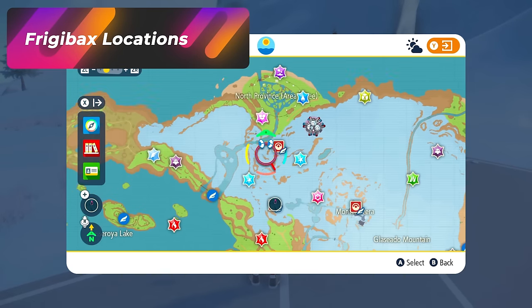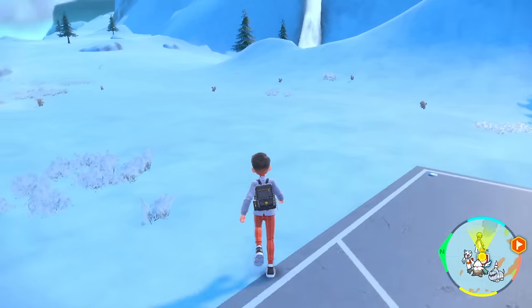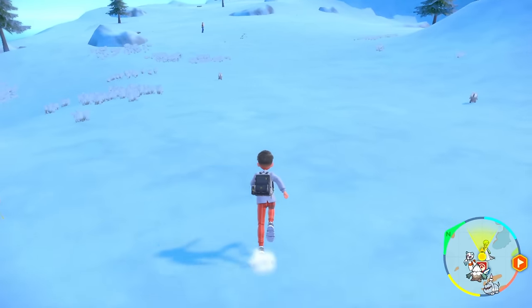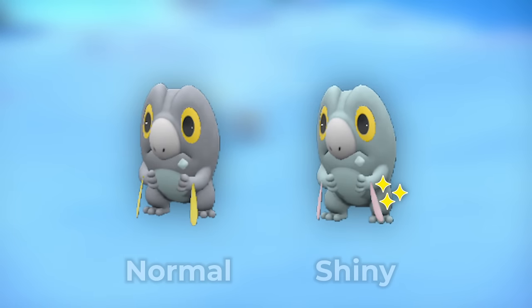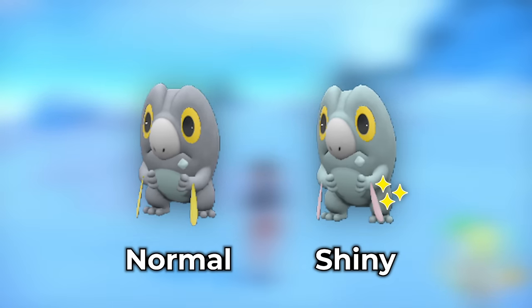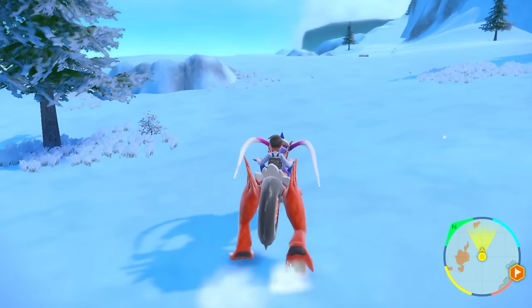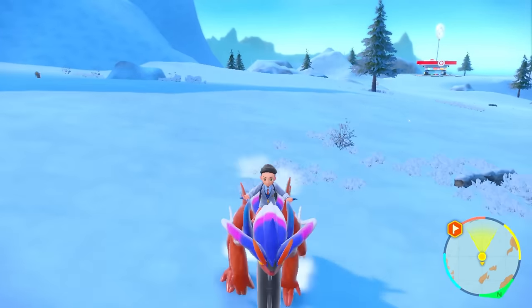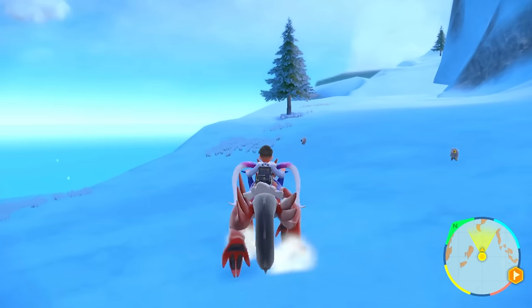The next location we'll be going over is for Frigibax, which is the new pseudo-legendary Dragon Ice Pokémon. It's going to be located pretty much anywhere on this mountain. If you pop a dragon encounter sandwich, you'll start to see these everywhere — it doesn't matter where you go on this mountain. This might be the most powerful dragon spawn in the game. The problem is the shiny is very hard to tell from the regular one — instead of the yellow things on its hand, the shiny is going to have pink things. It's especially hard to notice on the mountain when it starts to snow or becomes a blizzard. The best way to hunt this is to find a nice pathway, despawn them out, then turn around and respawn them in again.